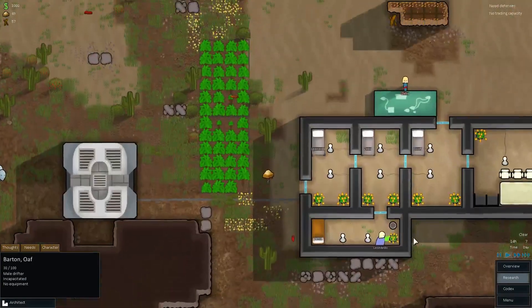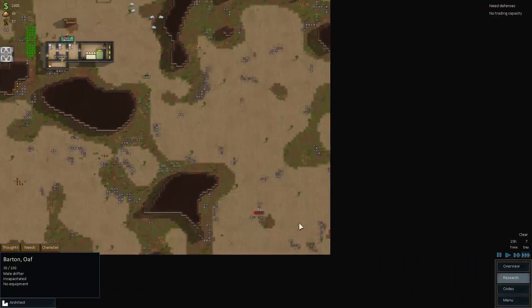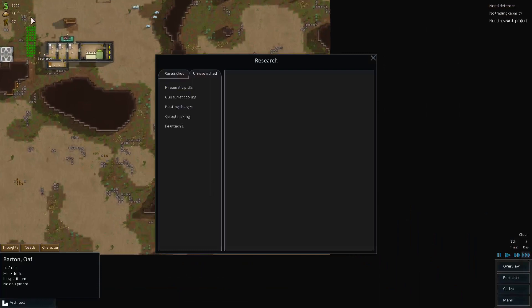Leonardo can plant this stuff. Nutrient resynthesis — so now we'll use less food when we go to eat. Next I can make pneumatic picks, or gun turret cooling. Probably not gun turret cooling — I'm not a big fan of the turrets.